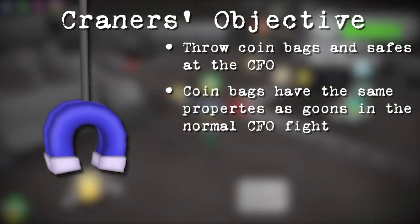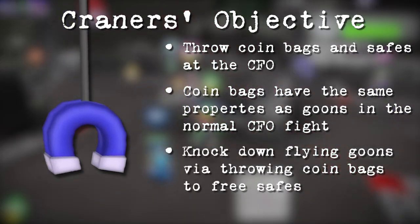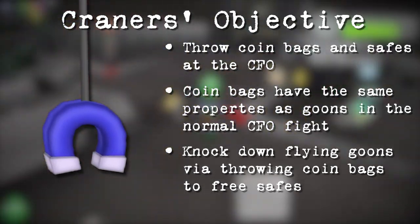Basically, coin bags work the same as goons would in a regular CFO. Craners also use coin bags against flying goons in order to free up safes to deal massive damage to the CFO while he's stunned.